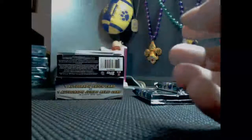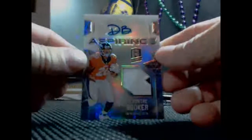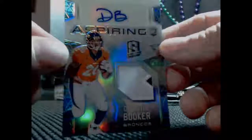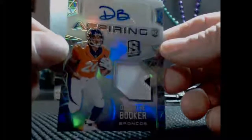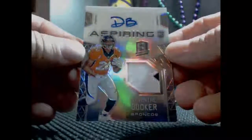That goes to Billy Fesich with Odell Beckham Jr. for the Giants. For the Broncos, two-color patch auto Aspiring Rookie — Devontae Booker for the Broncos, numbered 145 of 199.